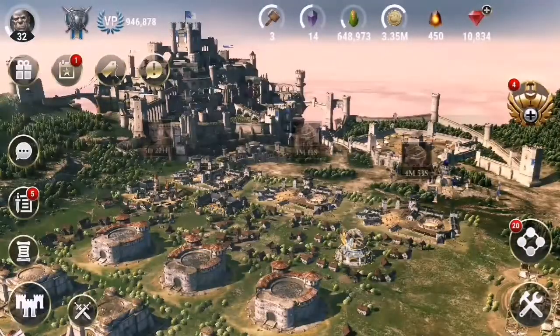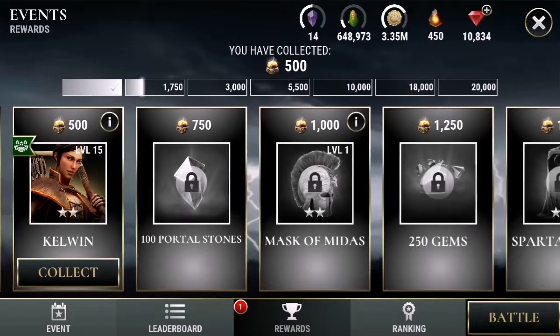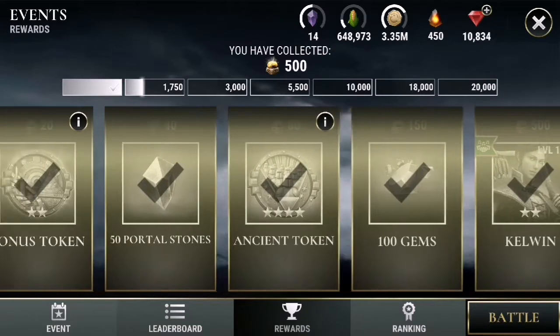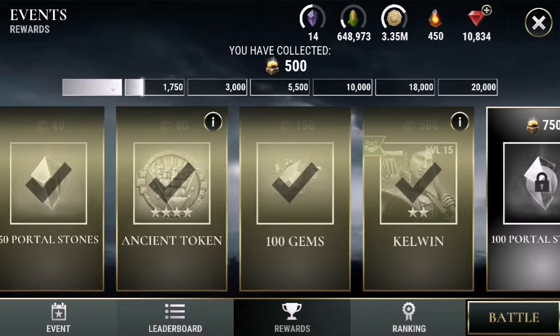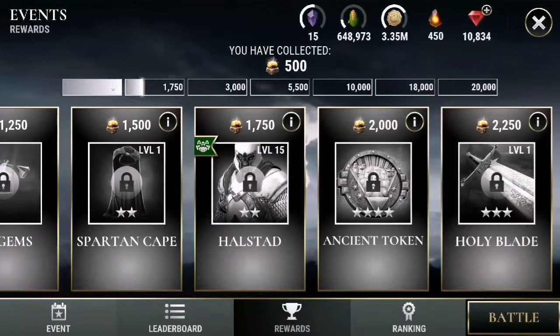I suppose we should talk about the latest event, just very quickly. As I said in the last video, the reward structure is getting less aimed at free-to-play players. I've noticed that the storm tokens are now harder to get — we normally could collect two soul tokens by about 500 souls, but now you're having to grind to 2,000 souls to get that second token. So they're making it slightly harder for the free-to-play player.